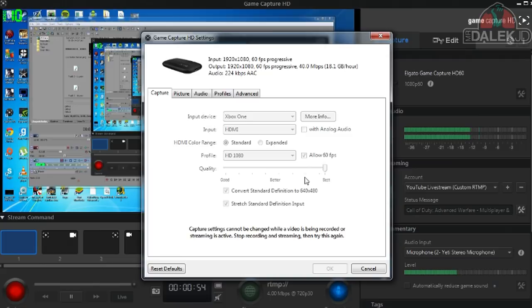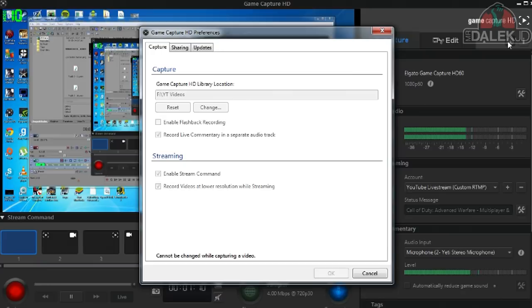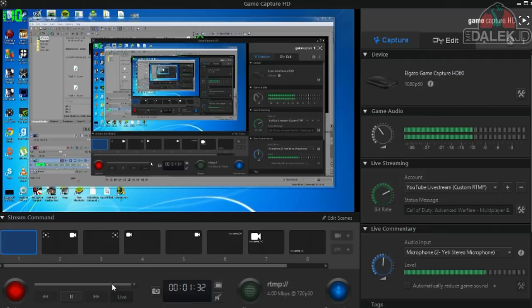Changing the quality profile will also affect the file size. One of the most crucial features is Flashback Recording in the preferences. When enabled, even if you forget to press record, you can drag back in time to however long you've had the software open. For example, if two hours ago you were playing Custom Zombies and forgot to record, you can go back in time, find where your game started, click capture, and it will capture everything from that point onwards — which is pretty insane.